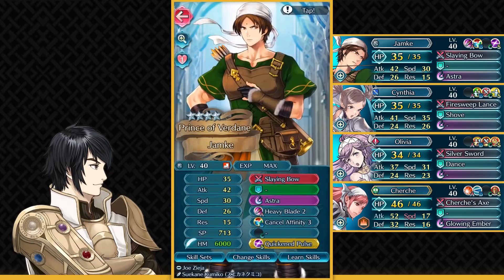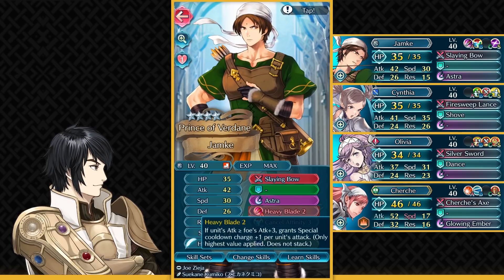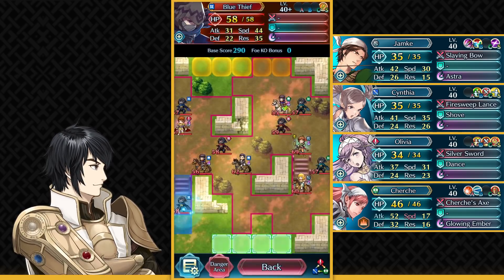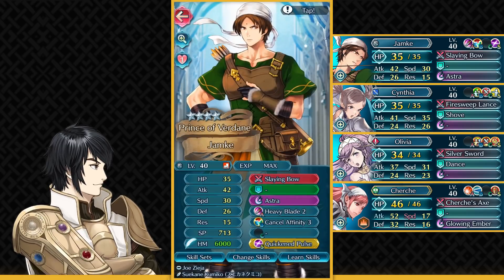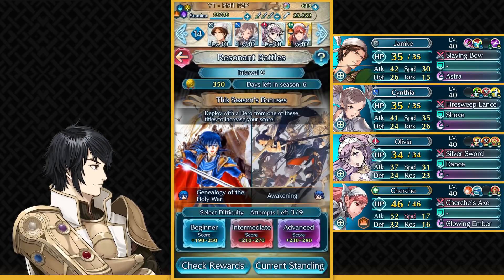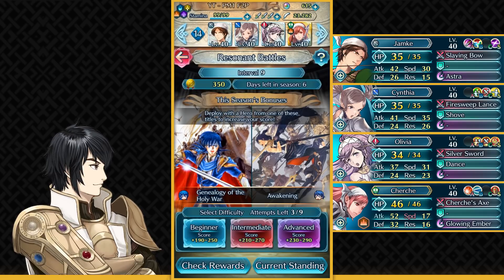First of all, I've got Jamke. He could use literally any kind of range unit who can take out the Blue Thief on the left. I'm just using Jamke because he can trigger Heavy Blade and Astra on turn two. So you just need any range unit who can take out this guy in two turns — that's basically the requirement. Jamke with Crook and Pulse charges up his Astra. Any kind of Brave Bow Archer could also work. And if you have Summer Mia, you could definitely replace Jamke with her — she can easily do that job, she's very powerful.